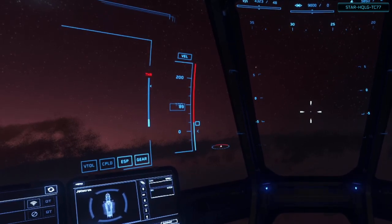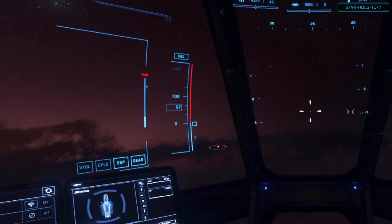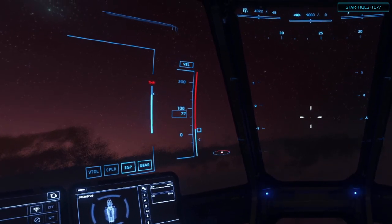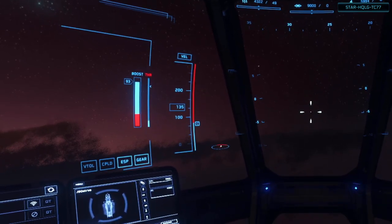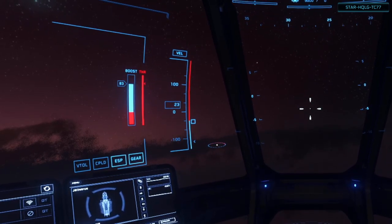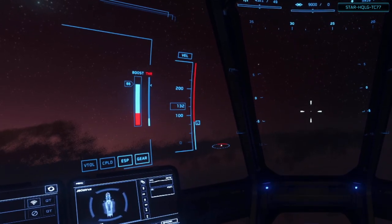Further to the left, we have the thrust indicator. The value here will show how much thrust is being applied by a white slider that goes up and down. At the top is a small section for afterburner, which uses the boost activated with the Shift key. Left of that is the actual boost meter. The visibility of this can be set to always on, or only shown when not full, in the settings.